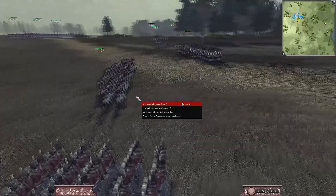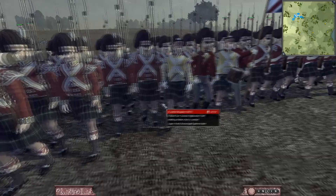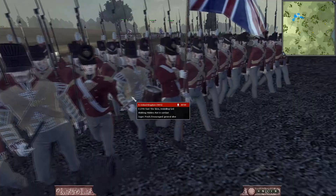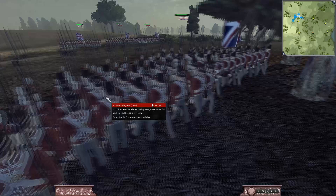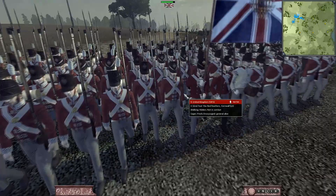Some royal sappers here which will be deploying the stakes. Next to them we have the 92nd foot, the Gordon Highlanders. And next to them we have the 27th foot, the Redskins. Followed by the first foot, Pontius Pilot's bodyguard — the Royal Scots. Then behind them we have the 32nd foot, the Redfeathers — that's Cornwall's unit.